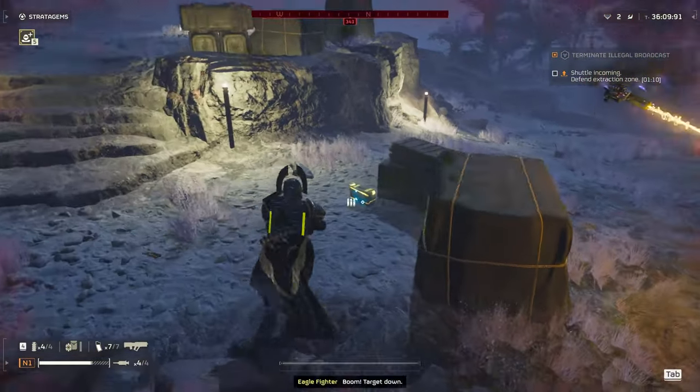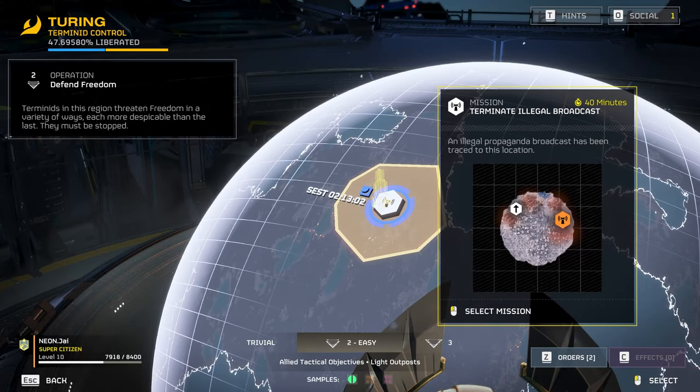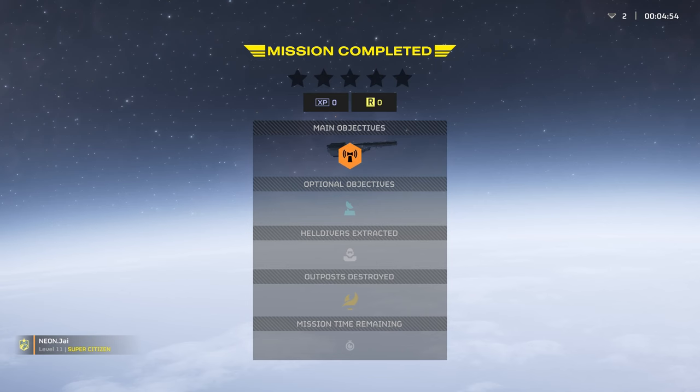You can find it under easy mode and it is the one where you terminate the illegal broadcast. For some reason they give you 40 minutes, but you can actually complete it in just 5 minutes.